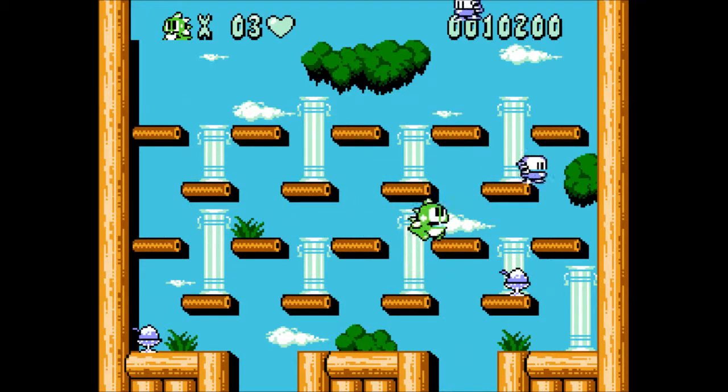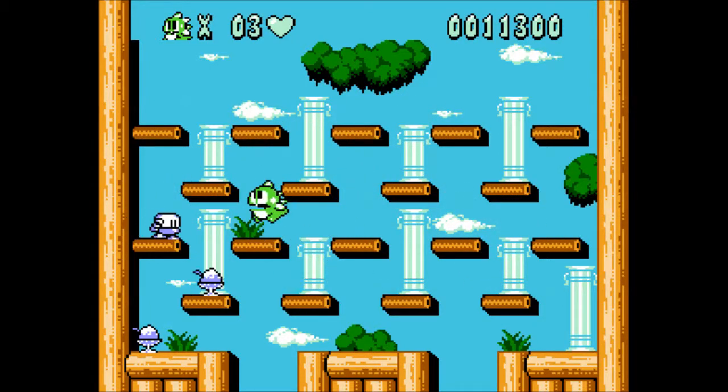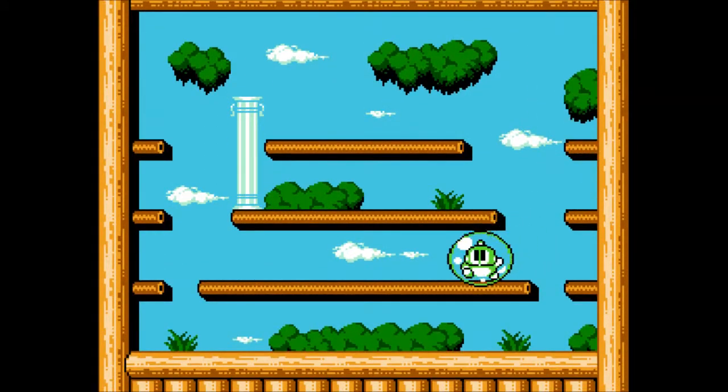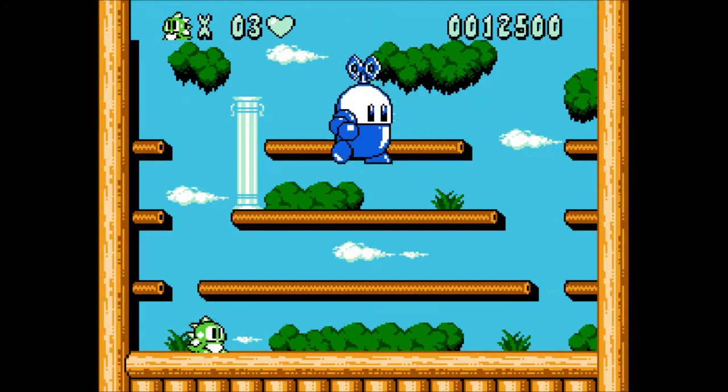I think something happens to the enemies if you leave them in the bubbles for too long. I don't recall what — if they come out more fast or ferocious or red or something like that — but I could be thinking of another game. I get the feeling you want to go after them and finish them off. I'm gonna experiment with an easy guy, like one of these wind-up guys.